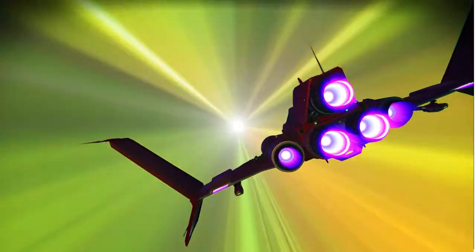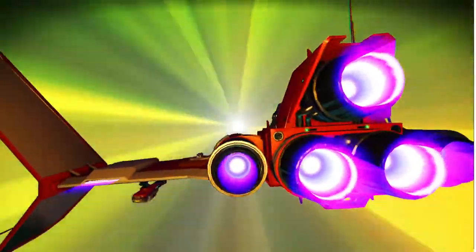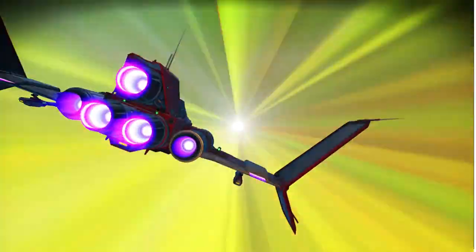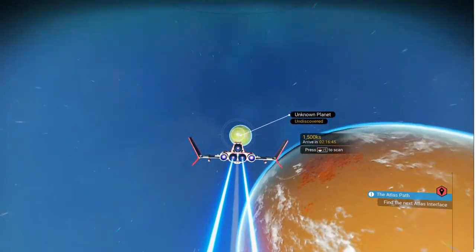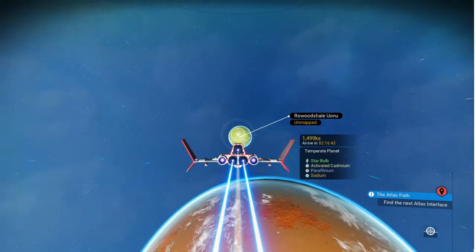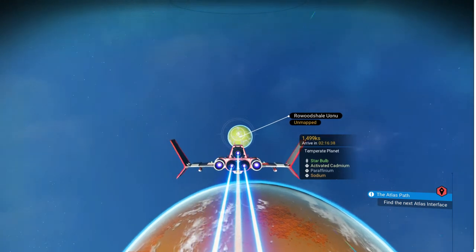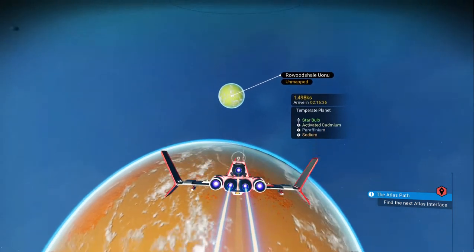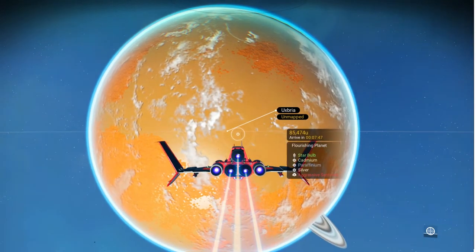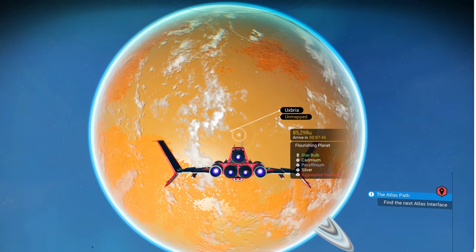In a red star system, every planet and moon should have either cadmium or activated cadmium. It will only be activated if the planet has severe weather - really bad storms. The writing about the weather in the bottom left corner will be red if it's going to be terrible. Let's scan these planets. That one has activated cadmium - it's a lush, temperate planet, but the presence of activated cadmium tells me it's going to have some wickedly bad storms.